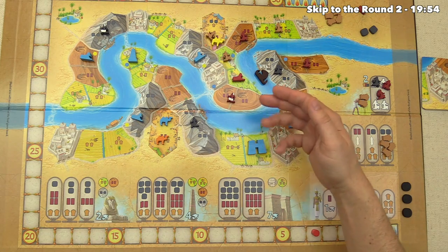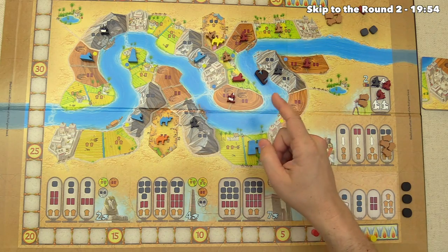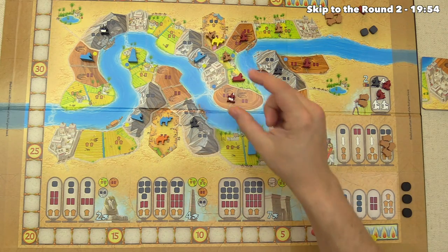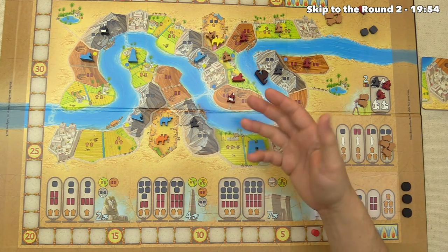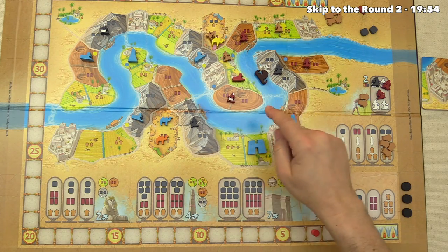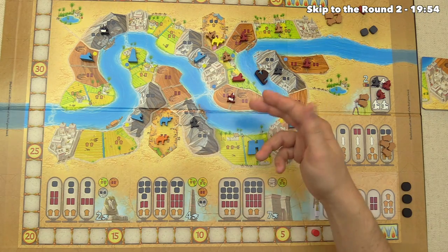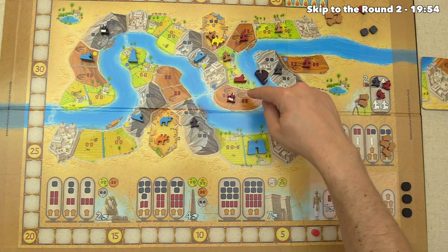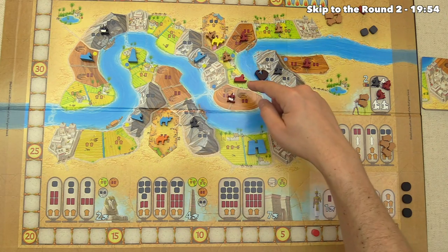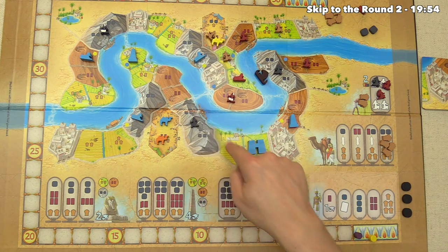It's also worth noting the endgame victory point conditions. If you have three monuments adjacent to each other on the map, that's a bonus of two points. If you have four monuments adjacent to the same river section, you get three bonus points. The red player placed in a region adjacent to four other spots, which is advantageous compared to spots adjacent to only two.